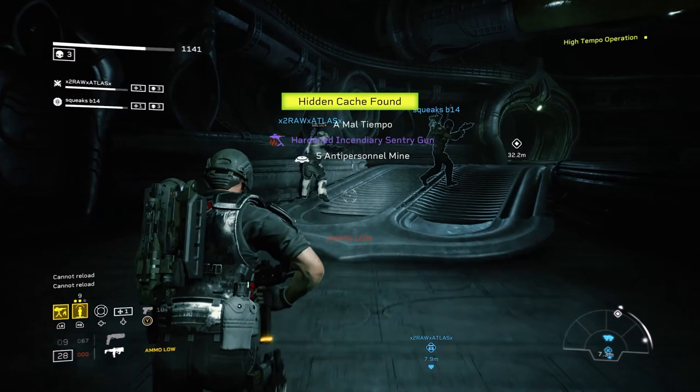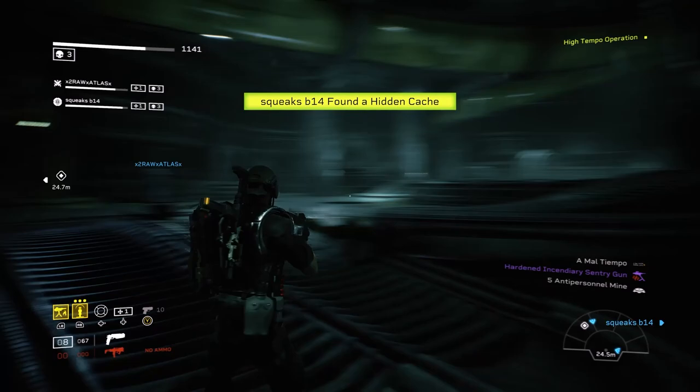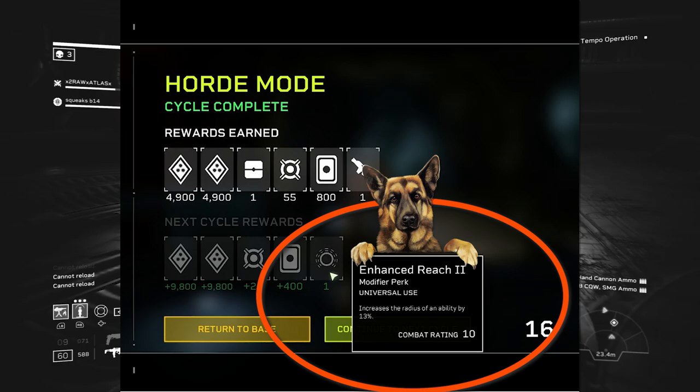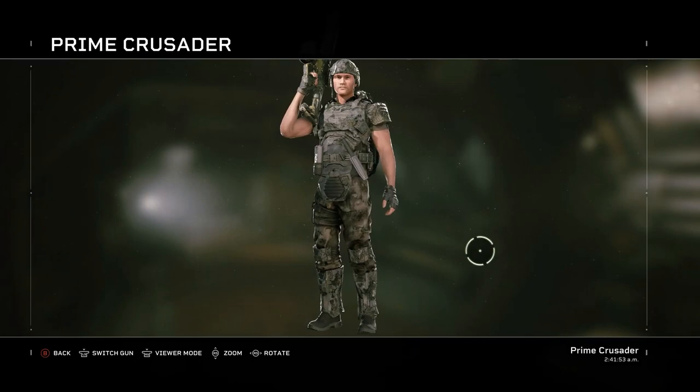Besides hidden caches and mission rewards, you can also get specific rewards from horde mode. Surviving 10 waves — on any difficulty including casual — awards you the Machine Gun emote. If you keep going to wave 20, you can get the Enhanced Reach 2 perk, which increases the radius of an ability by 13%, and is very useful on the Gunner's grenade ability.